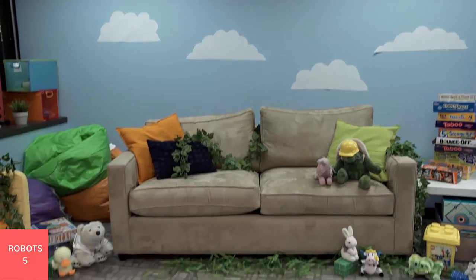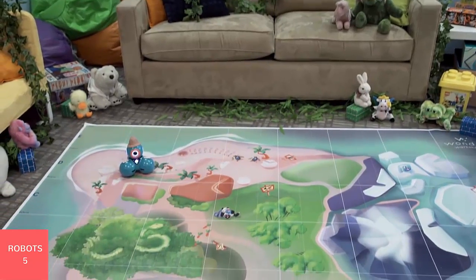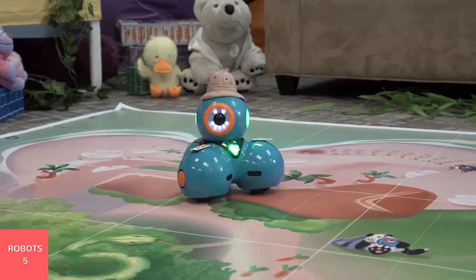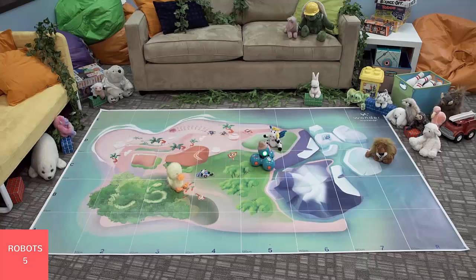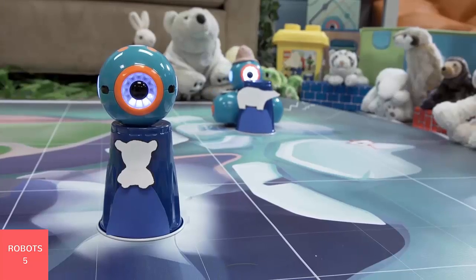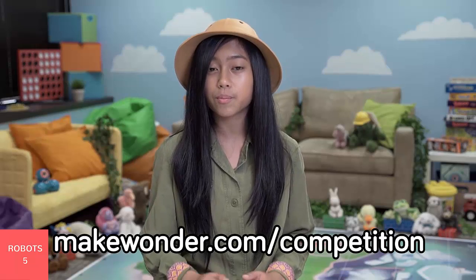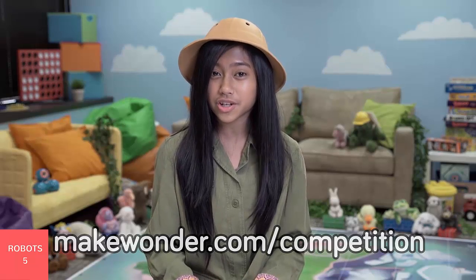On far away Bear Bite Island, animals need help and no human can make it there in time. Good thing Dash is the perfect little robot to save the day. Your team will write code to help navigate Dash around the island and rescue animal habitats. You'll find a list of everything you need as well as the challenge document at makewonder.com/competition. You can always refer back to the challenge document for point values and rules for each mission.